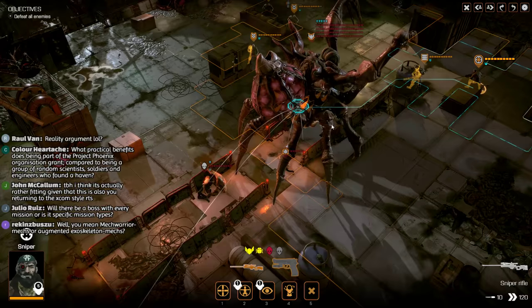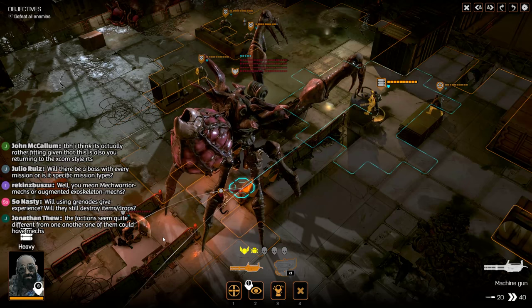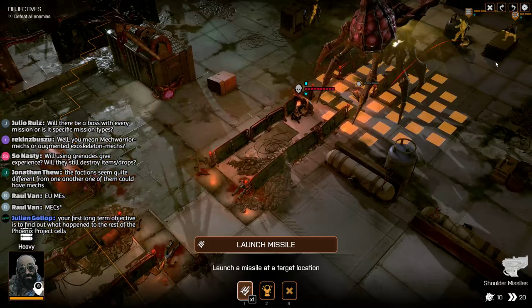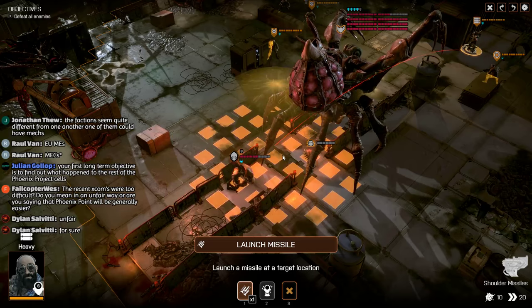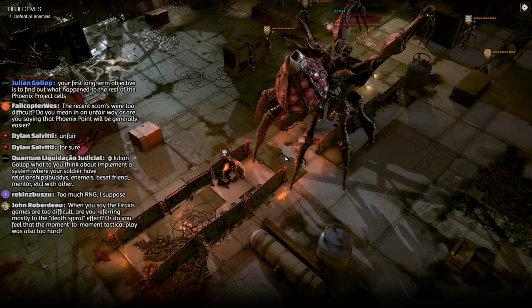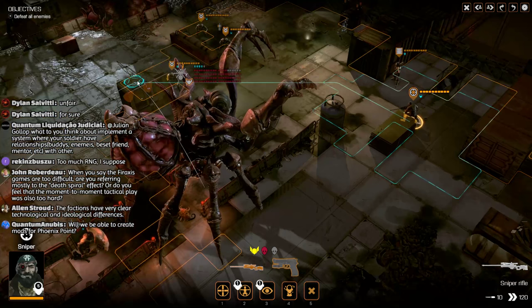We've got two things quite close to each other and we'd like to take some armor off the queen. We'd also like to try and kill that larva. So we're going to go ahead and use the heavy. We do have quite a range on the rocket launcher - a huge range on this thing. So we're going to move our heavy back a little bit and put that rocket right in here. We're going to try and destroy that larva, shred some armor on the queen, do some damage to the queen and the brawler, and take his armor away as well. That was a nice little hit.